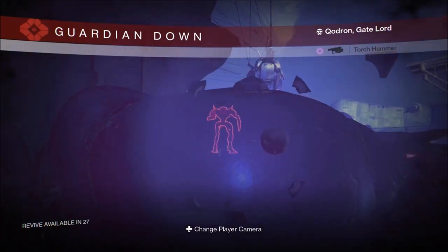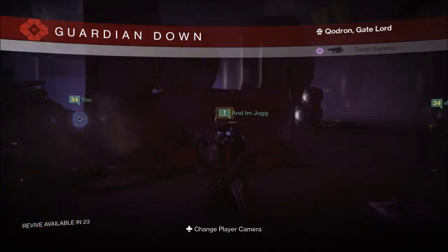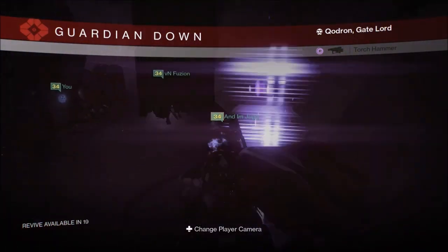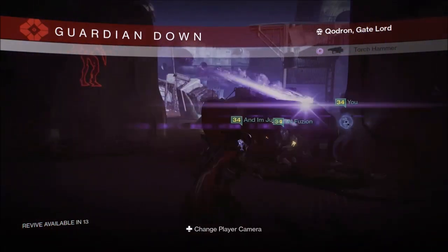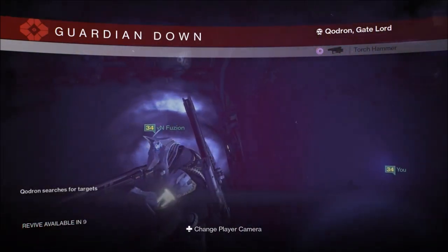For my recommended classes, you can't go wrong with having a Warlock for the self-res just in case stuff goes wrong. And the Titan bubble can help by either blessing your weapons to have more health or to kill Qodron faster.